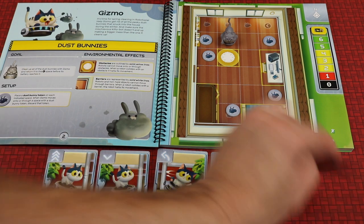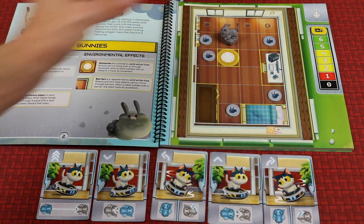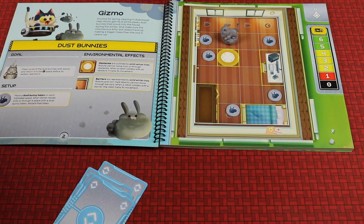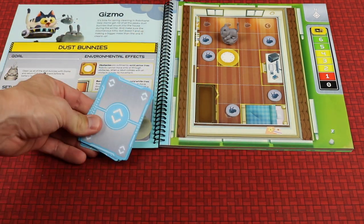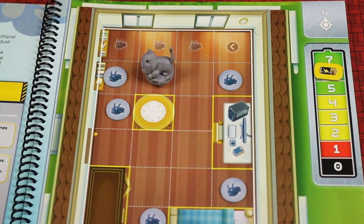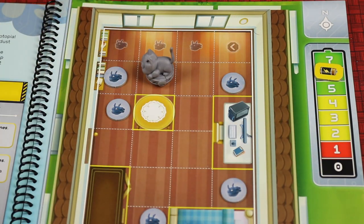But you don't always know what other people are thinking. After resolving, these cards all get shuffled and placed at the bottom of the deck, and then players draw back up to a full hand. At the end of the round, Gizmo's battery goes down by one. Simply, you're trying to get all the dust bunnies and get back to the charger before that many rounds are up. If you do, you've won the scenario; if not, you play it again.